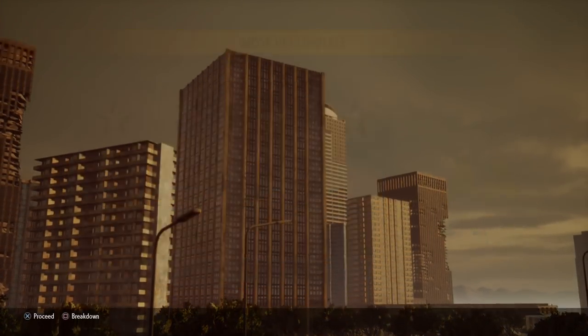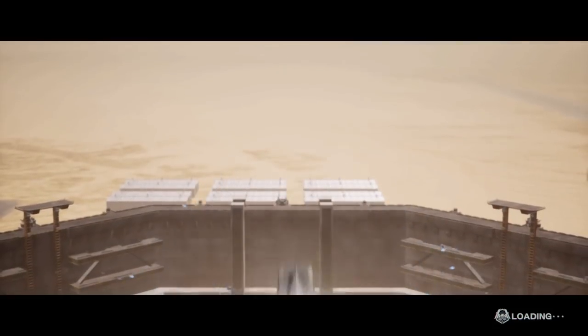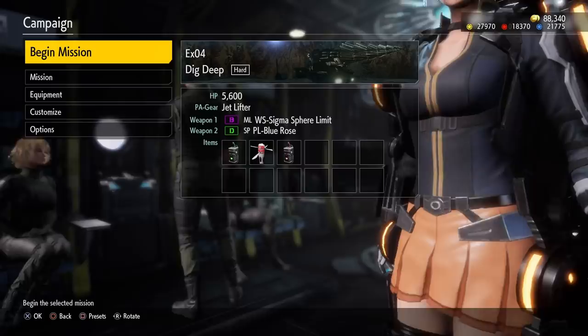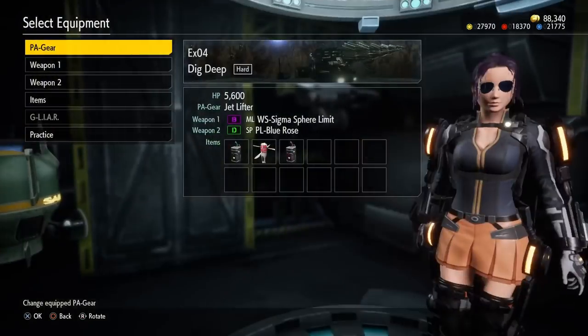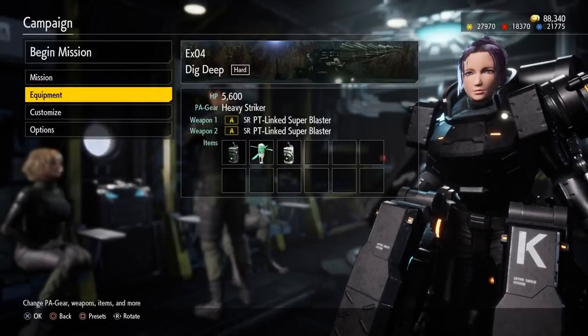What weapons do I get? I'm not sure if every mission will drop a weapon or not. Yep, special weapon — Linear Bow. That sounds interesting. Let's switch classes here really quick. Let's use the heavy dude because he's underground. It makes sense.